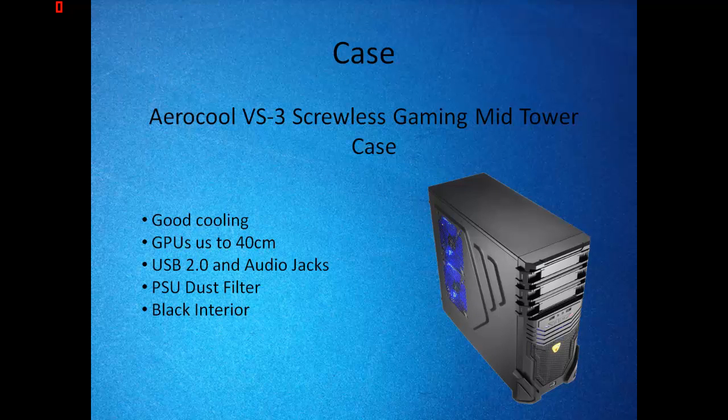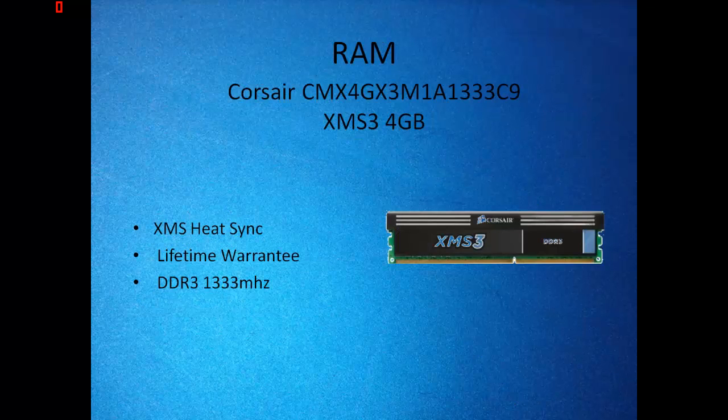For the case we have an Erlcool VS-3 gaming case. This case has epic awesome cooling and it supports graphics cards up to 4G's in length. Now the RAM, it is a Corsair CMX4GX3M1A1333C9 XMS3 4GB.